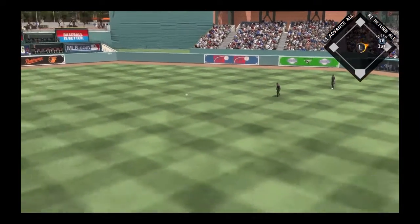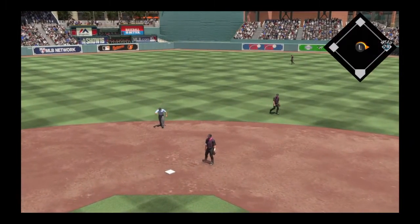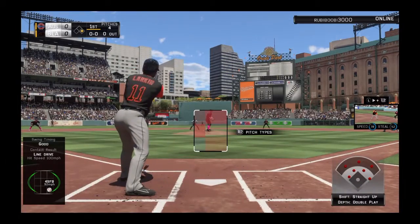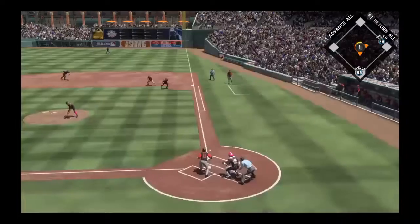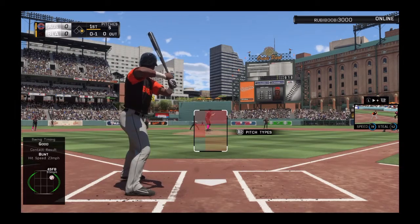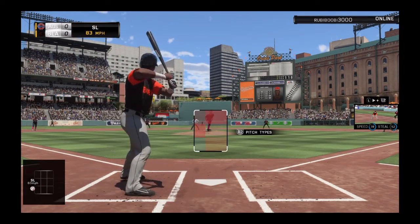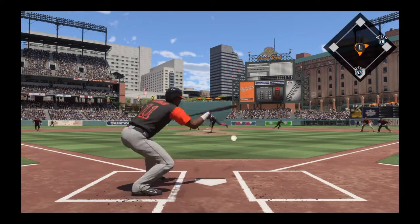I probably could have made it right there, honestly, but it's better to be safe. Now we got Barry Larkin up here. What is this stance? I'm bunting here, I'm not risking a double play. I don't know if I want to bunt now, just going to see if I can fake him right there. 1-1 count.